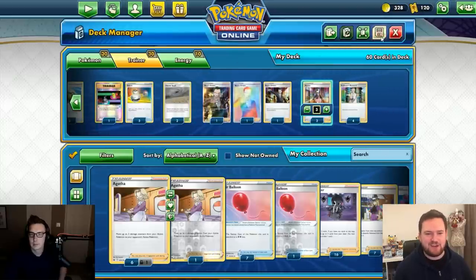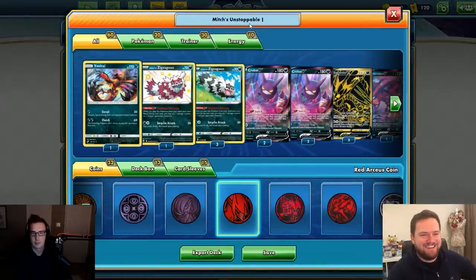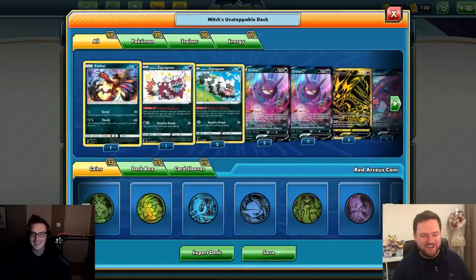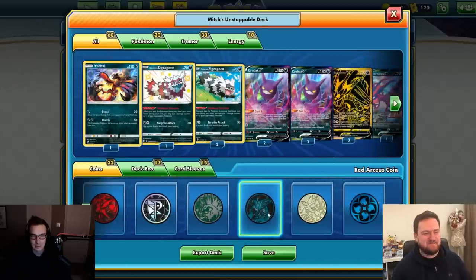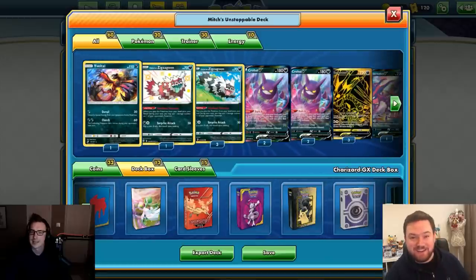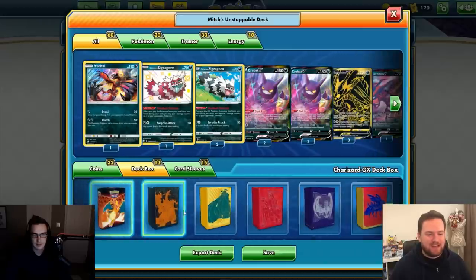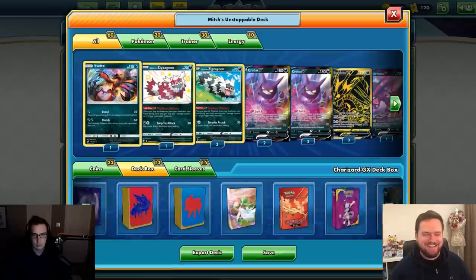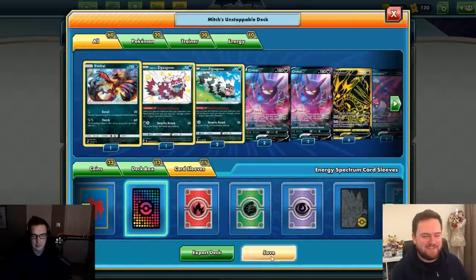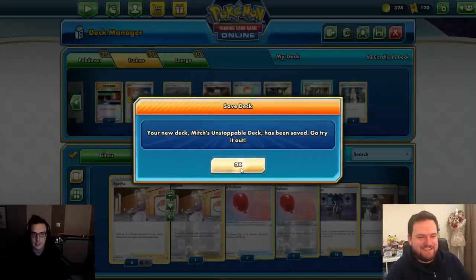We name the deck 'Mitch's Unstoppable Deck' and head into a game. We get a really good opening hand with an Eternatus V, two energy, and a Zigzagoon. We're holding the Zigzagoon because we don't want to use its ability just yet.